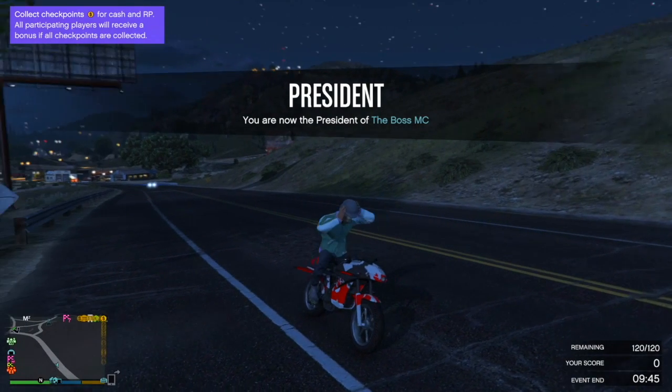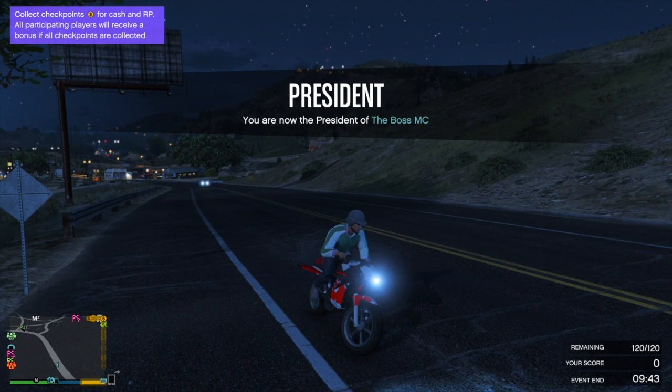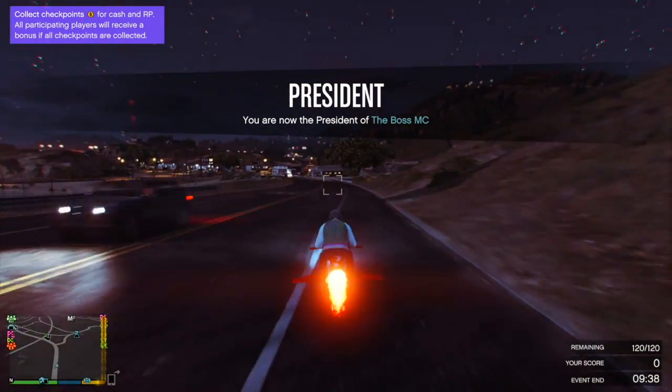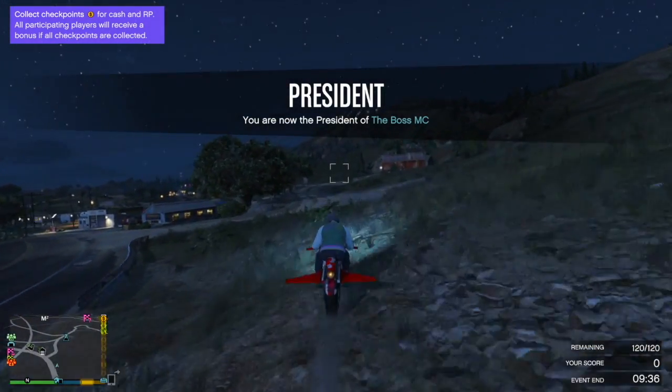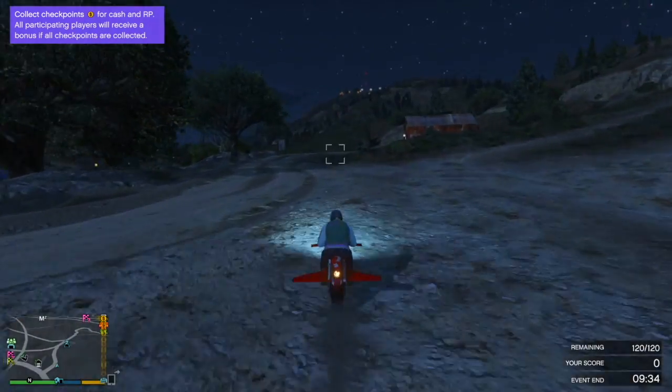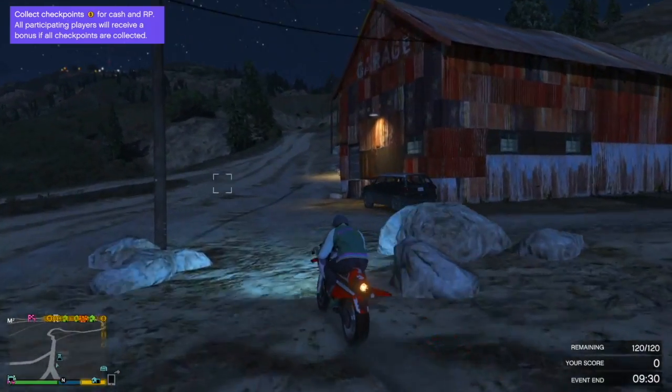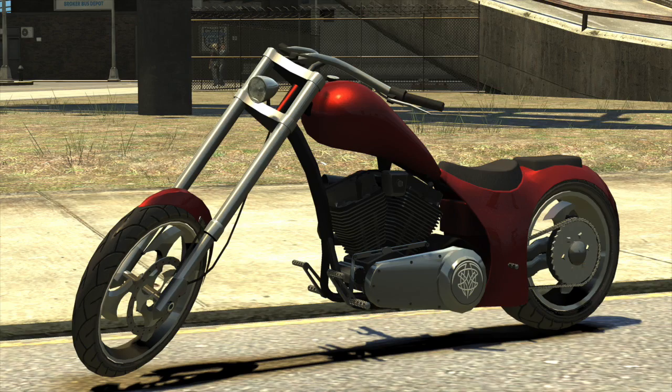Our next vehicle is the Trawler, an unknown fishing boat. Its engine, horn, and police audio scanner files are found in the game. Unfortunately there's no picture for this, but it sounds like a pretty cool — if slow — boat since it's a fishing vessel. After that we have the Hell Fury from Grand Theft Auto 4. It was supposed to make a return but was cut. Police scanner audio files and horns can be found in the game. I'm surprised this did not come in the Bikers update, but it never did.